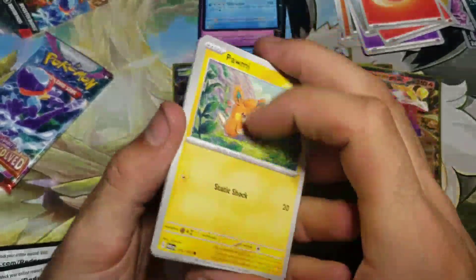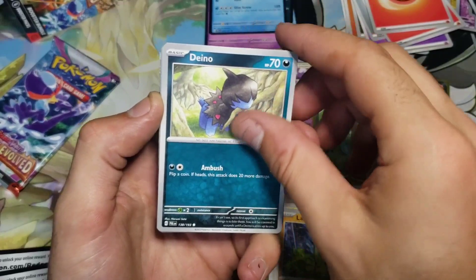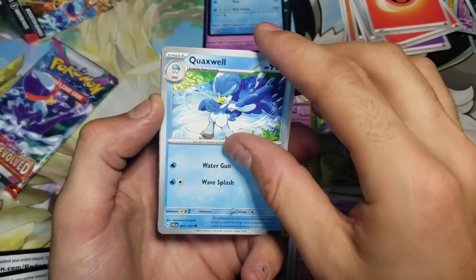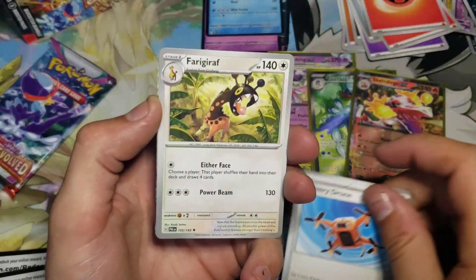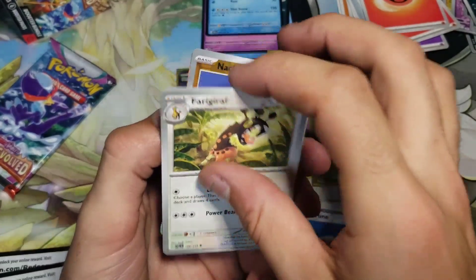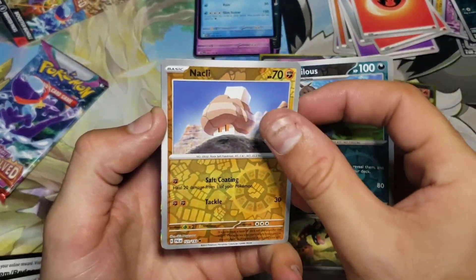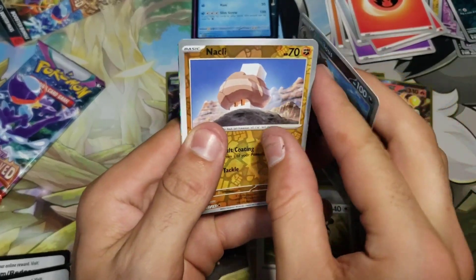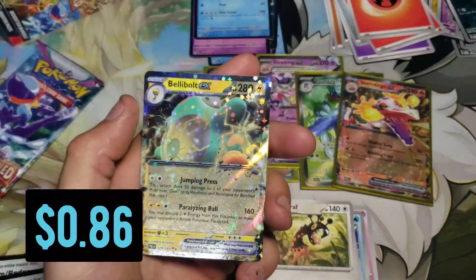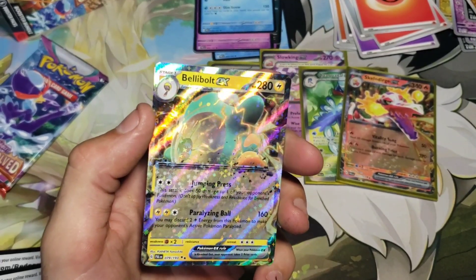Got Fire energy this time. Let's see — Palmy, Larvitar, Dino, Sandygast, Quaxwell, Dronmeleon, Faligraf — there we go — Knucklestrike, and oh man — Bellibolt EX! We are gonna get one more hit — check that out, another regular EX but we will absolutely take it. Man, the hit rate on this has been incredible.